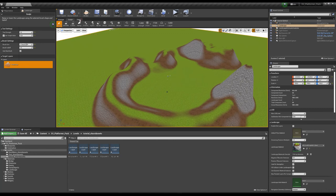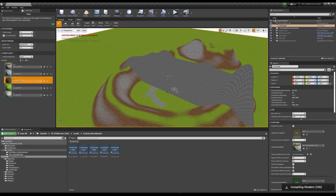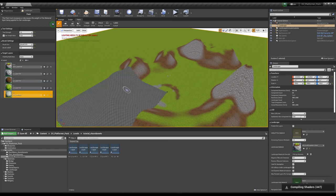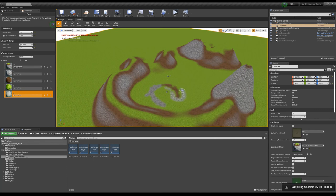Now you can go to the paint tool and apply any layers wherever you want. As you can see, you can draw stones, mud, grass, and other materials. Let's play.